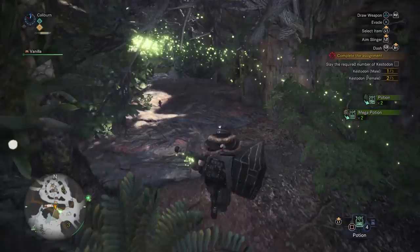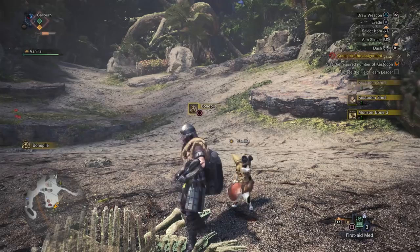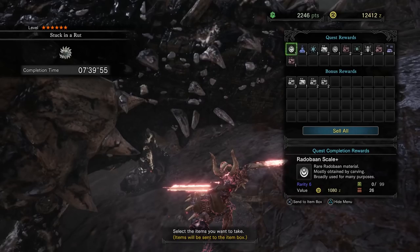You need to hoard everything you come across. If you see a mining node, hit it. Bone pile? Take everything. The last thing you want to do is have to go randomly find some bones or minerals for an upgrade. Everything you gather will be useful and you'll save time by gathering as much as you can along the way. Any questionable materials I will be providing where to get them as we talk about the upgrades themselves.